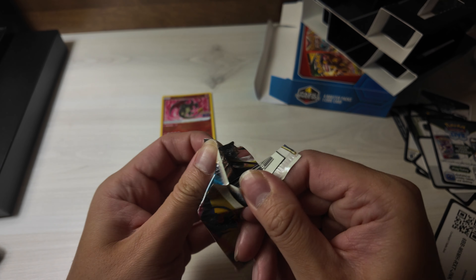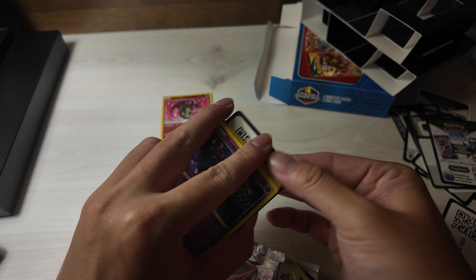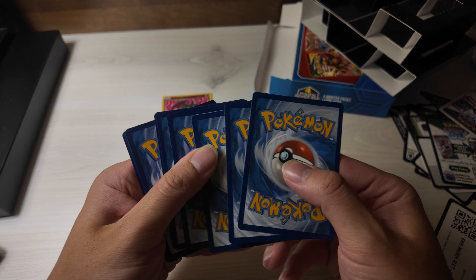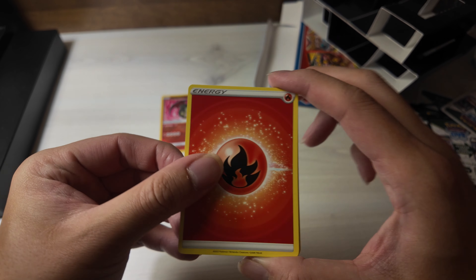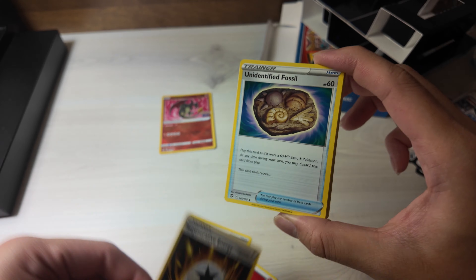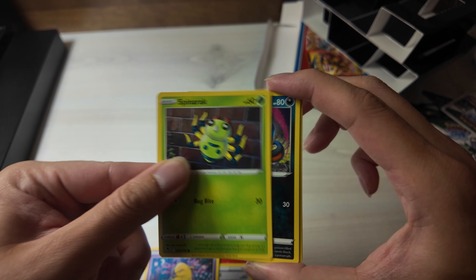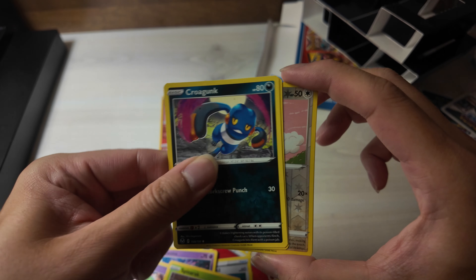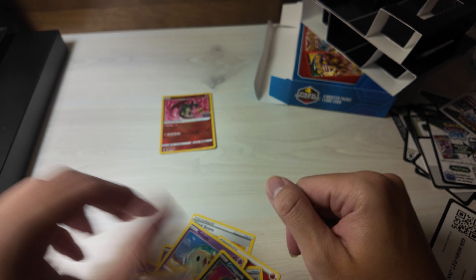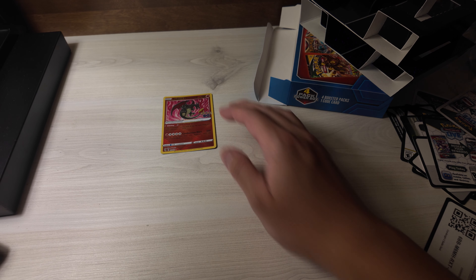That is our hit - absolutely tragic. Last pack magic! Fire energy, an Unidentified Fossil, Drowzee, Spinarak, Droughtle, Corvisquire - and that's it. All that just to get a Radiant one of these Charizards.